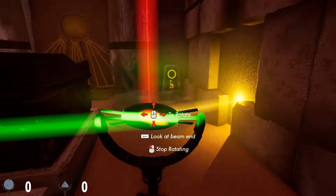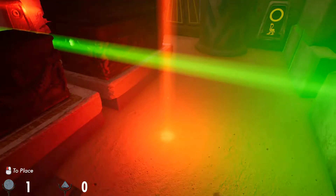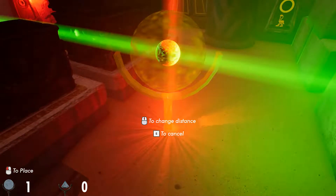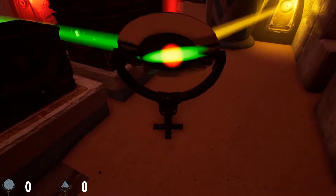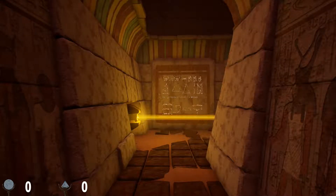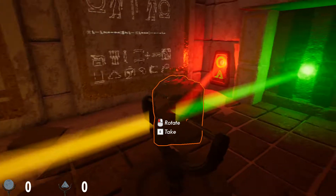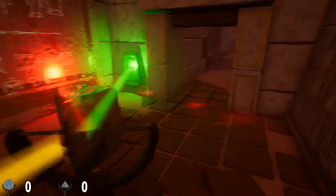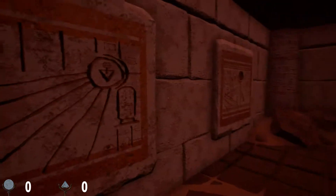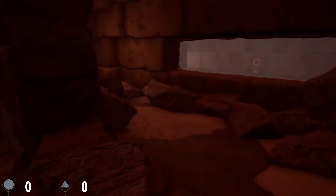That kind of got away from me. Oh, I see — that's how it works from the start. Light puzzles, people — they're always the best. I love them, but I recognize I don't speak for everybody. So it's a prism and I have to rotate the prism. Teaching me about prisms — thank you, game! I gotta stop being so sarcastic.